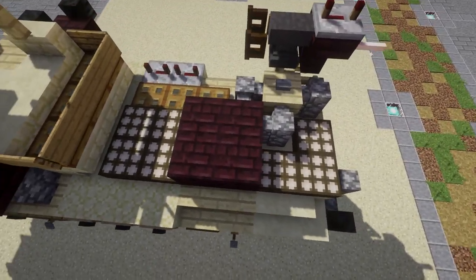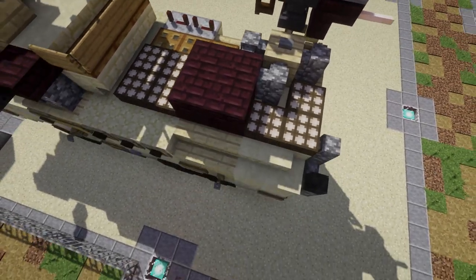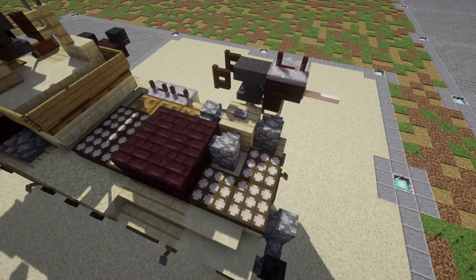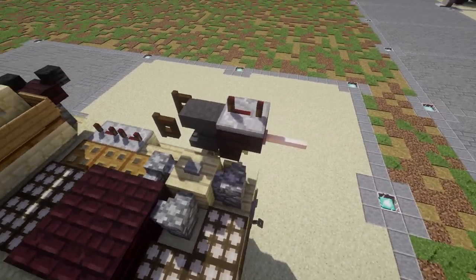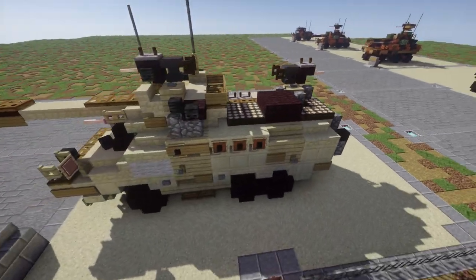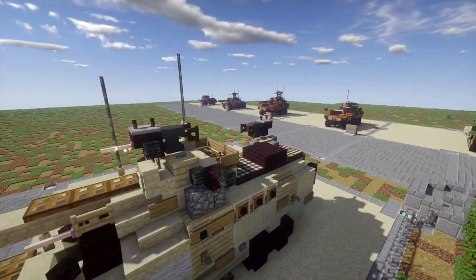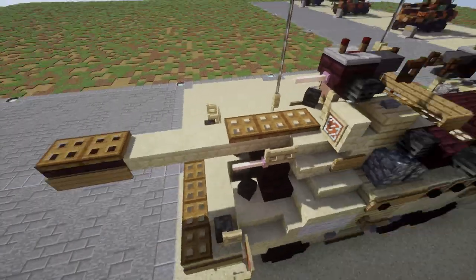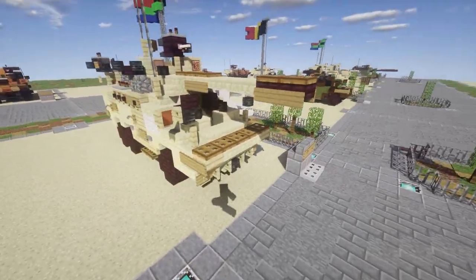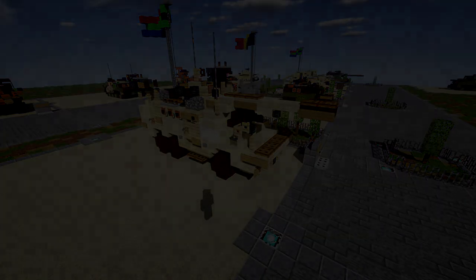We also have a vent on the back for the engine. Up on top there's what's supposed to be a spare tire — it's not perfect by all means, but in Minecraft we can't put sideways stairs so we have to settle with what we've got. There's another hatch on the back equipped with a 30 cal as well, so you can have quite a good amount of firepower — two 30 cals on top, a coaxial 30 cal, and a 90 millimeter. It's a really nice looking vehicle and a nice addition to our South African line. That's going to do it for this overview — let's pop into the tutorial.